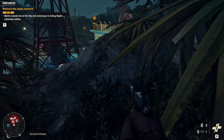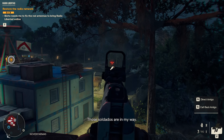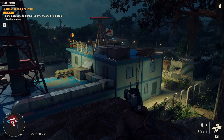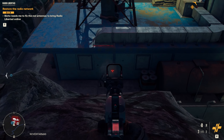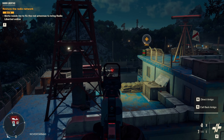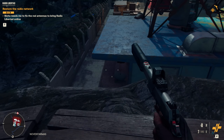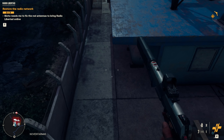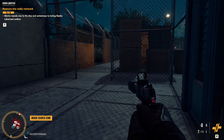Commercial radio is apparently being broadcast on tight-beam directional antennas here in Yara, because with the antennas pointing in the wrong directions apparently nobody can pick up the radio signal. So I have to climb the radio towers and point the transmitters in the right direction. Yeah, Ubisoft — I'm pretty sure commercial radio broadcasts don't work the way you seem to think they do. But honestly, if that's the dumbest thing in this mission, and it is the dumbest thing, that's actually not too bad by Far Cry 6's standards. There are three transmitter stations and they're not guarded particularly heavily.